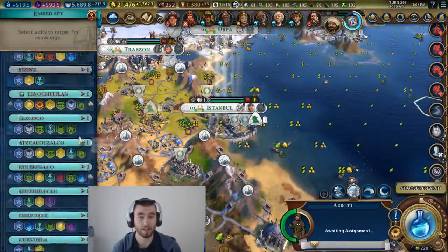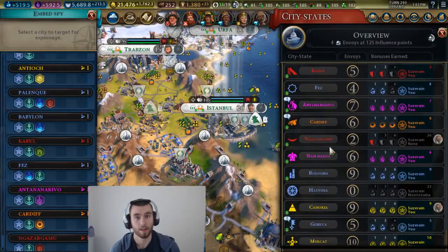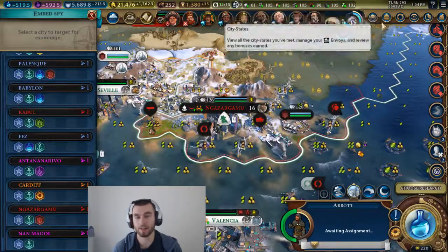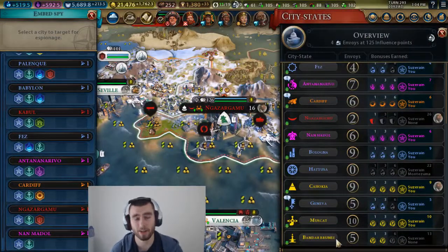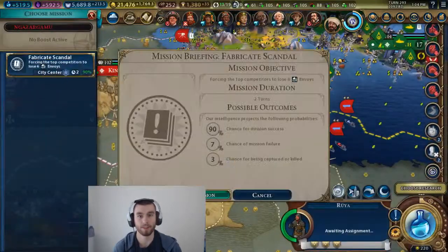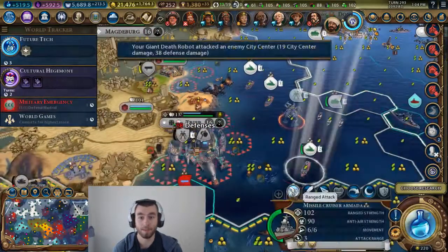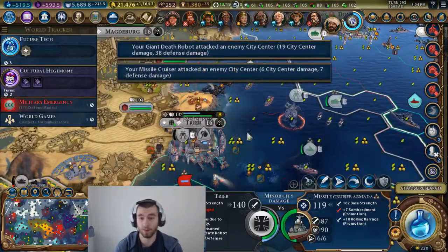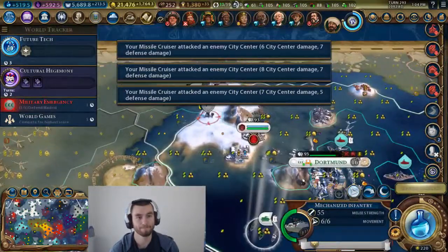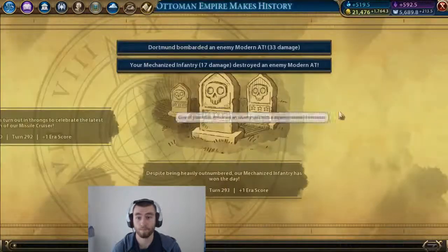I just think that being able to build space stations to support yourself, giving you extra benefits — maybe even there's a great wonder where you build the International Space Station and it gives you a policy card or an extra policy slot. Space-based wonders that you need a space station for, and maybe they take up a hex, maybe they don't. I just think that space ports are a little underwhelming and I wish they could do more.